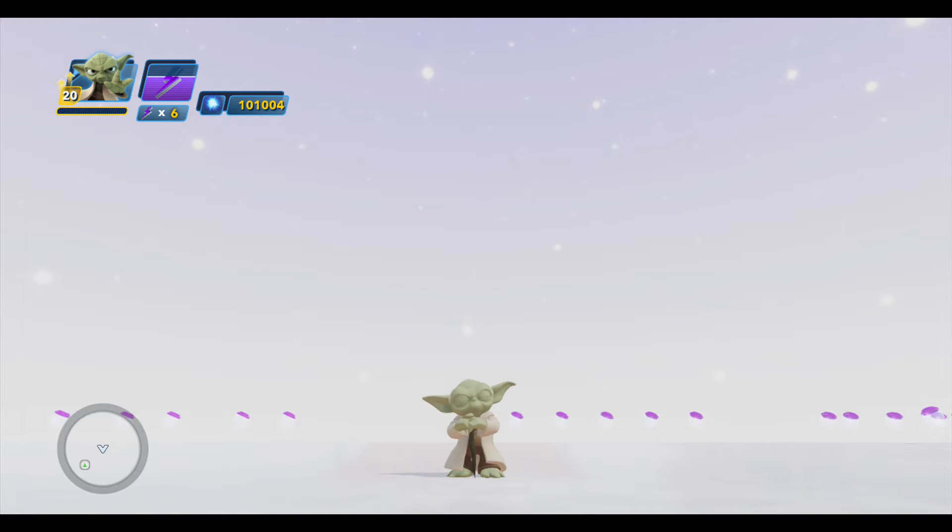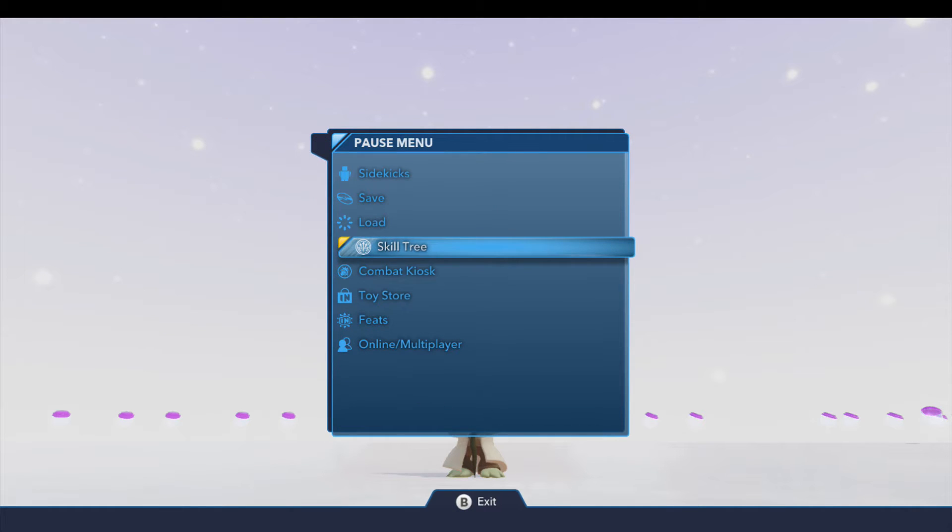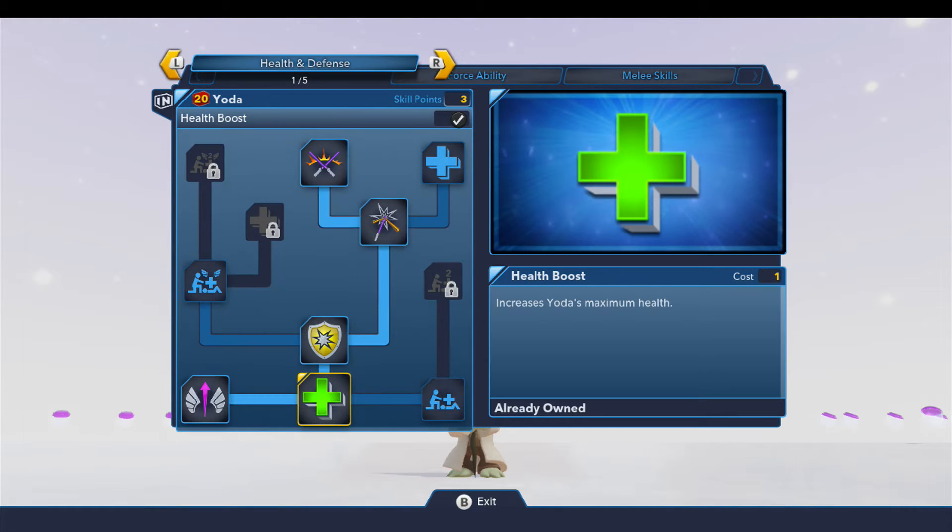Hey folks, it's Dan from DisneyInfinityCodes.com and I'm here inside the toy box of Disney Infinity 3.0 with our favorite friend Yoda. There he is — he's stacking some rocks for us. We are going to check out his skill tree and a little bit of gameplay, so let's jump right into it and check out all the different fun things you can unlock with Yoda.